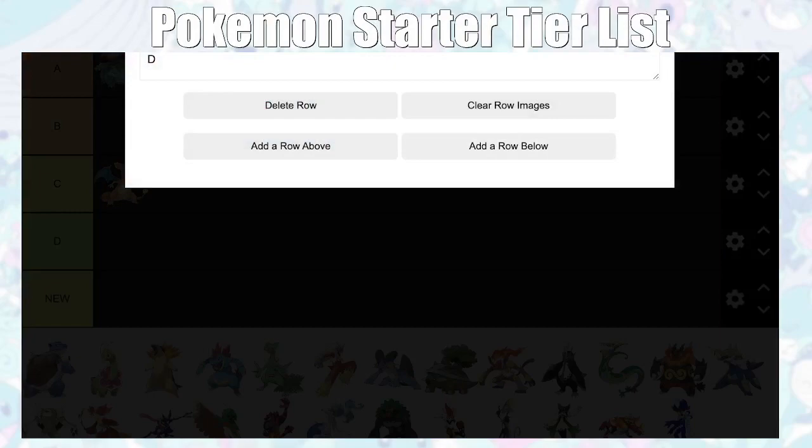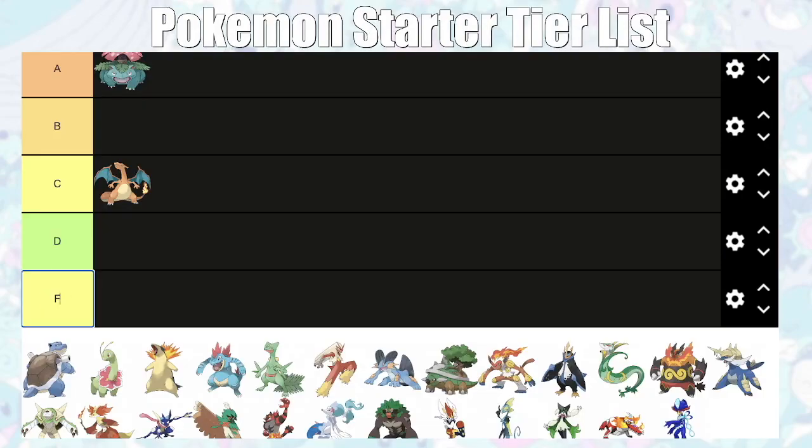Charizard is going straight into C tier. He's not good for the first two gym leaders, he's okay against Surge — he gets Dig at least — and he's really good for Erika. But you can just pick up a flying type like Pidgeot instead, which is much better. Brock can be pretty hard if you don't have the right Pokémon, and if you don't pick up a Mankey or something, you're kind of screwed. It can hit hard with Flamethrower, but that's about it.